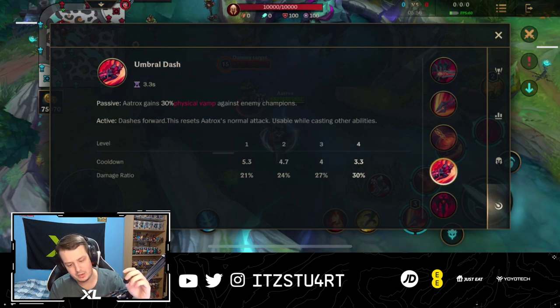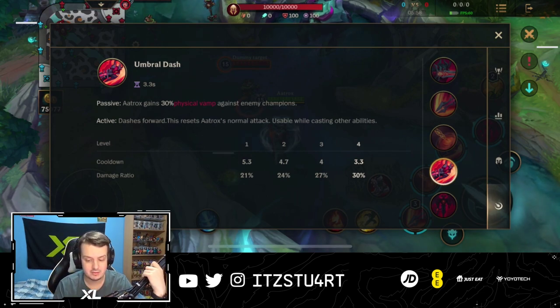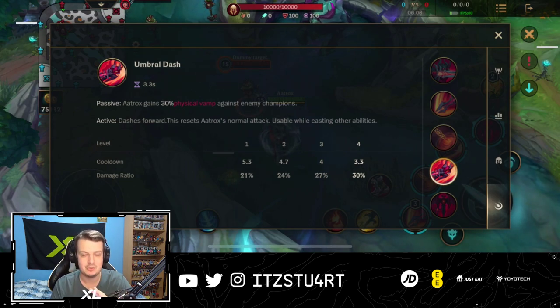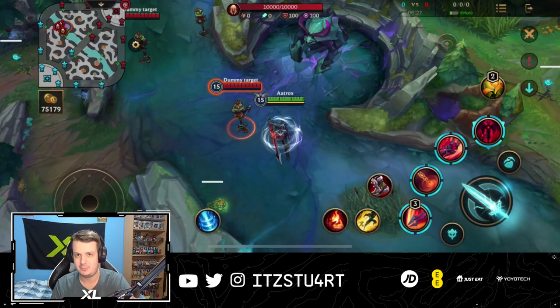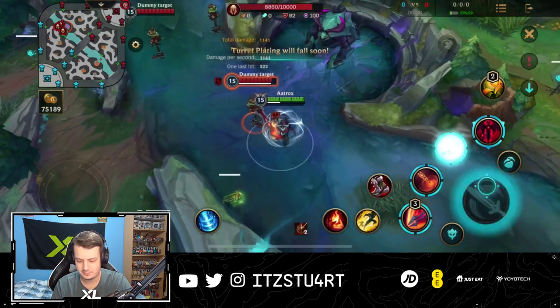For the third ability we have Umbral Dash. The passive gives Aatrox 30% physical vamp against enemy champions — starting at 21% and scaling up to 30%. This is absolutely insane on Aatrox. Having 21% physical vamp in the early game is going to be so powerful, and you need to build anti-heal against this champion. The active dashes forward and resets Aatrox's normal attack, and is usable whilst casting other abilities. So you can auto attack, use your third ability, then auto attack again.